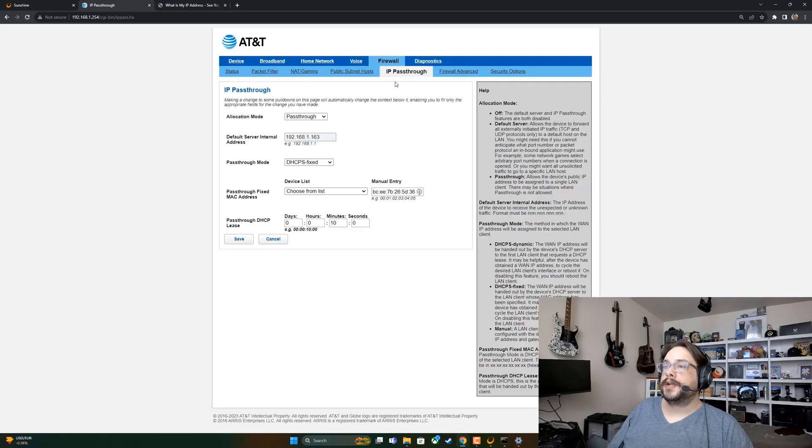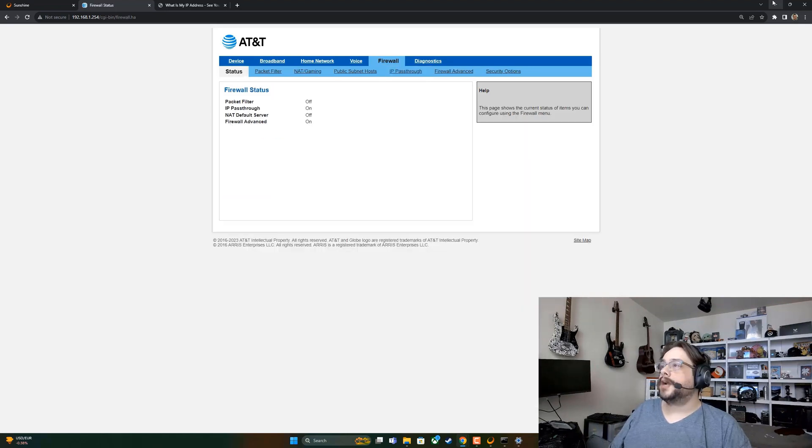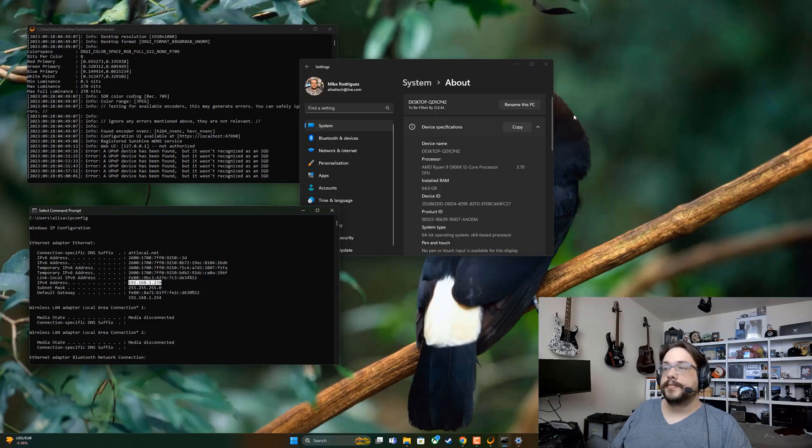As a last resort, you can do an IP passthrough, also called a DMZ or Demilitarized Zone. What this does is route every type of port coming to your public IP straight to one computer. It's one way to force things to work — you set up the IP passthrough to point to your gaming server's internal address.